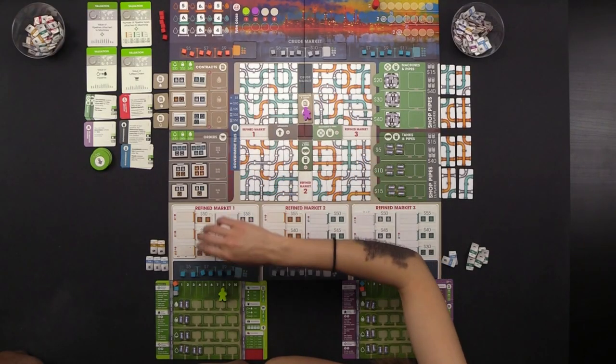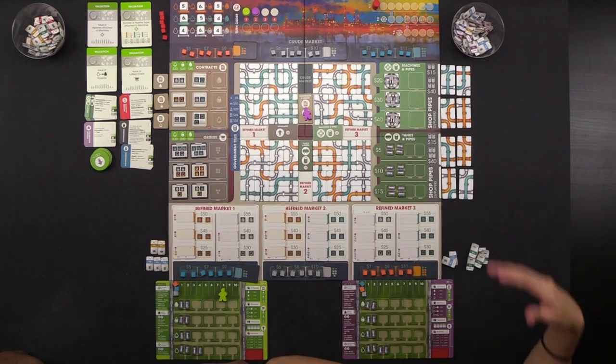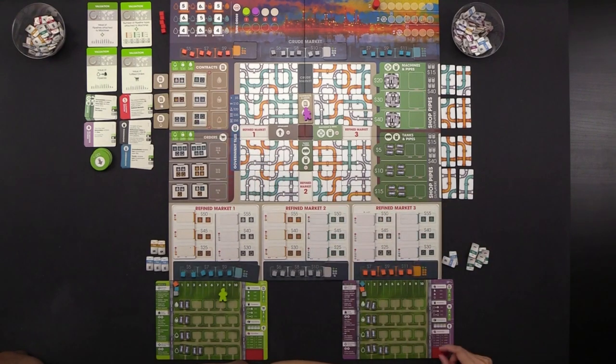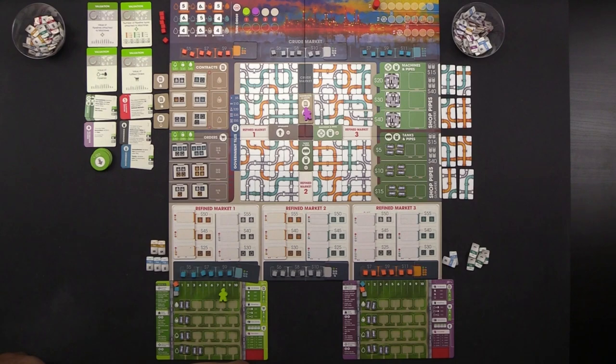The last section here is contracts and loans. You can take out a loan for an extra $15, and if you do, you get a penalty cube placed in the bottom right corner of your player board. At the end of the game this is minus a certain amount of money depending on how many you have — the first one is minus $20, the second minus $50, minus $90, and so on. Once you acquire these there's no way to get rid of them.